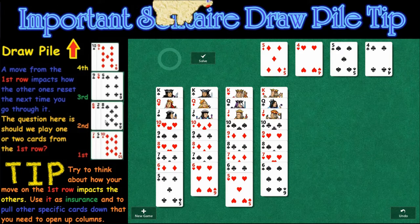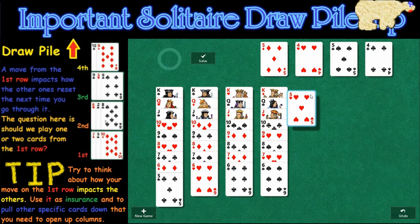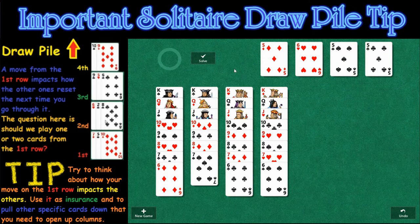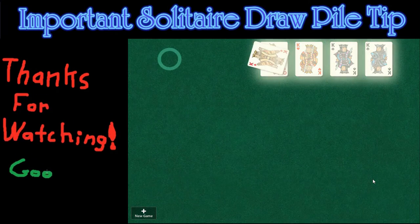Back to my point about being smart with the draw pile — if we can do that successfully, we're going to be able to solve a lot more puzzles and this will be a lot more fun as we're going to win a lot more often. That's going to wrap this up. I'm signing out. Thank you for watching. Good luck.